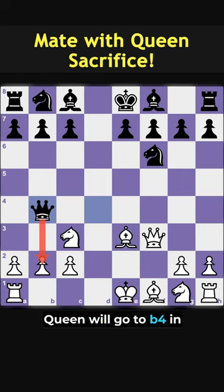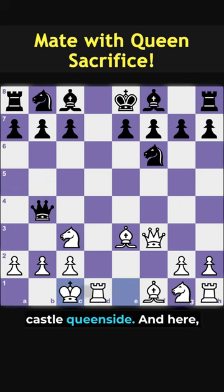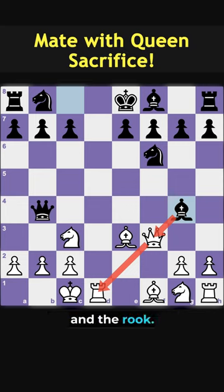The queen will go to b4 in order to attack the weak b2 pawn. You will simply castle queenside, and here black will be very happy to play bishop to g4, skewing your queen and the rook.